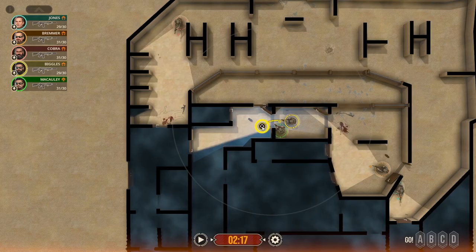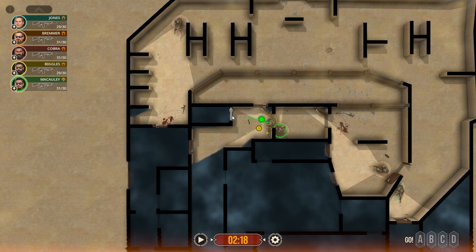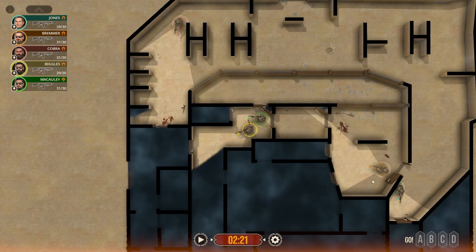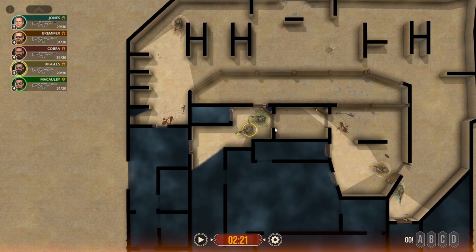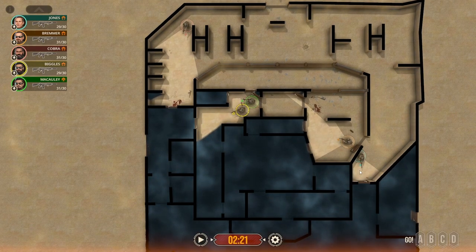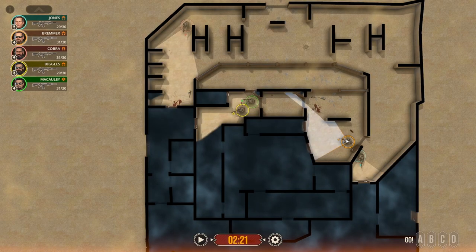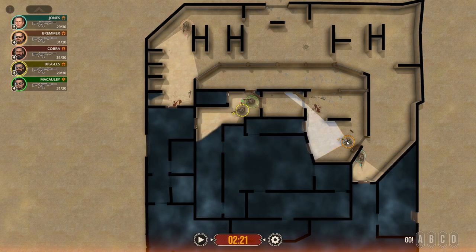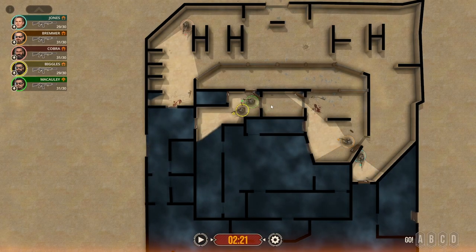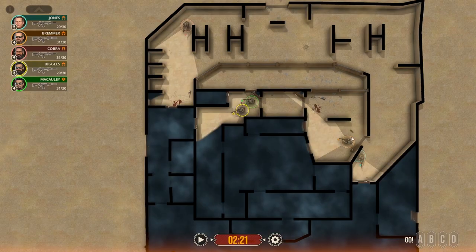From here we've got a couple of options. We need to get more guys over here — we're going to need two guys to make entry, and we don't know what's waiting on the other side. We've talked about this in some videos before: how we want to consolidate forces. Right now we've got one guy holding our back and one guy watching these two doors — so how can we consolidate that? What we can do is bring Jones in to here, bring Bremmer to here, and then just have one guy watching our back this way. Then we'll have three operators to continue on.